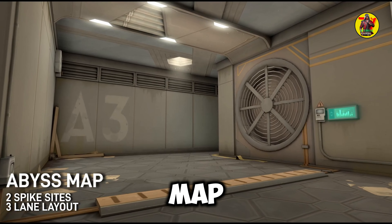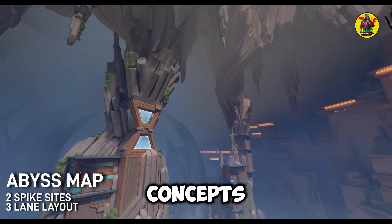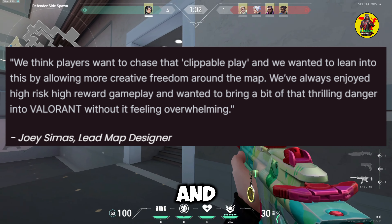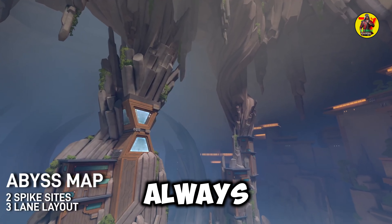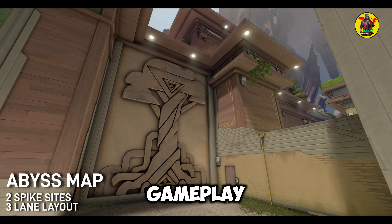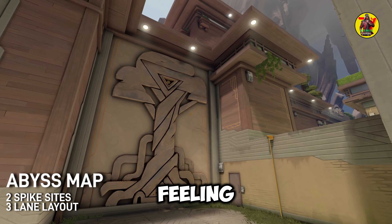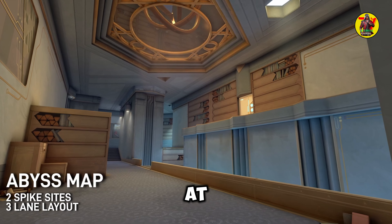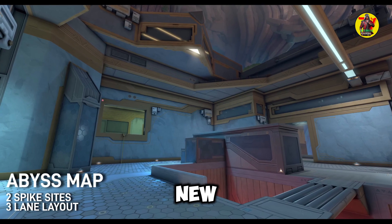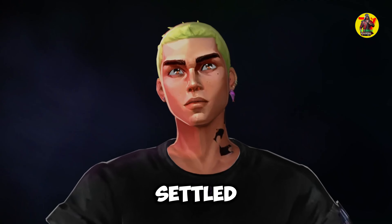Per Joey Simas, lead map designer for Valorant, here's what the inspiration was for Abyss and its concepts. "We think players want to chase that clippable play, and we wanted to lean into this by allowing more creative freedom around the map. We've always enjoyed high-risk, high-reward gameplay and wanted to bring a bit of that thrilling danger into Valorant without it feeling overwhelming." Simas also states that the map had much more verticality at the start, with jump pads and crash pads as new mechanics. Eventually those were removed and the current state of the map was settled upon.